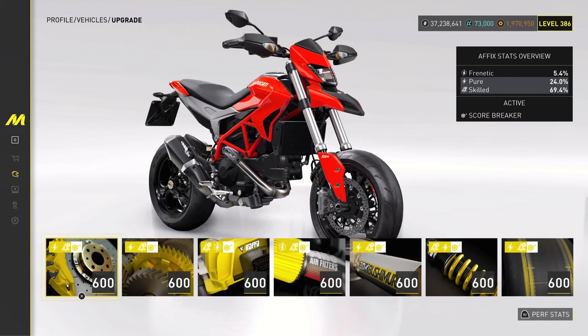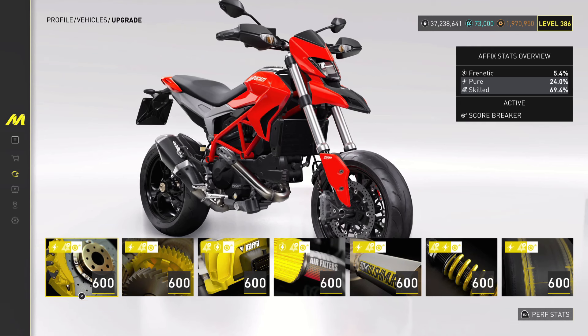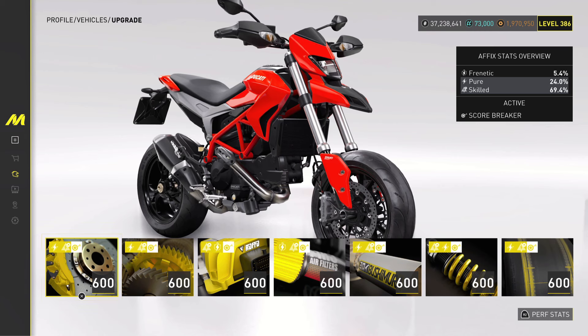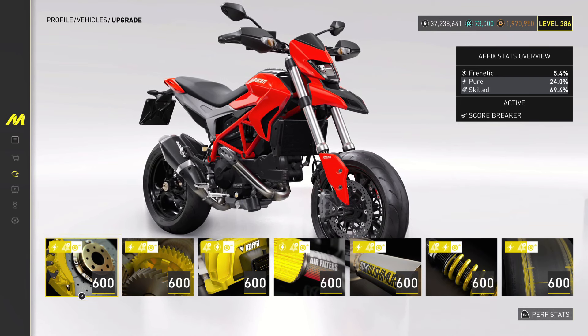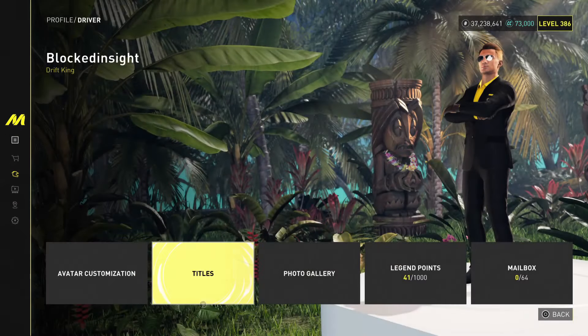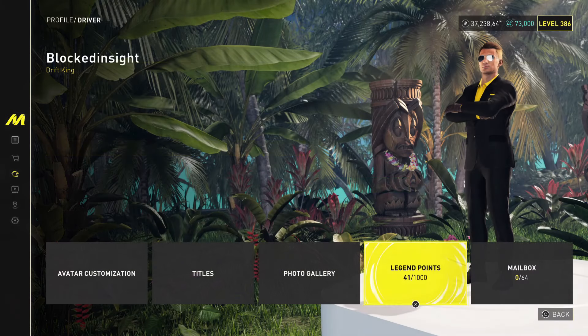In the street tier 1 class I'm currently running the Ducati Hyper Motard with a full scorebreaker set with skilled on every single part. It's at 69.4 percent, which out of 70 isn't really going to make a difference. Also, if you're doing summits, not only can you have a scorebreaker set active, you can also add legend points to the skilled stat in the gameplay tab, which says it gives a 10% increase — though I've done some testing and I don't think it's fully accurate.